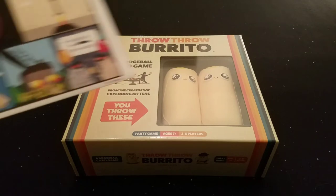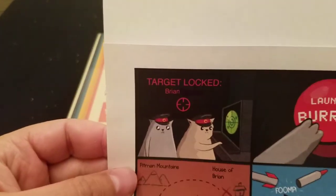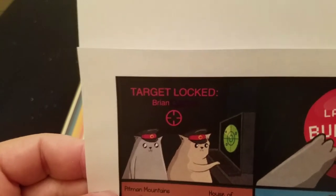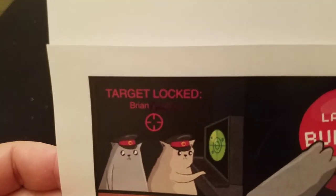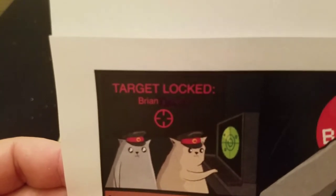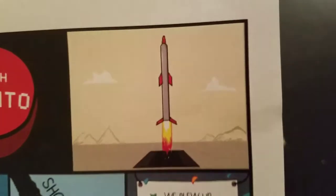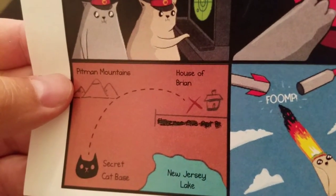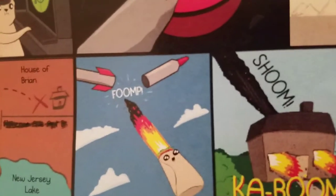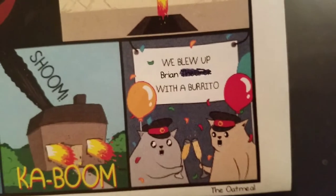Another neat thing is that the invoice — you get a little comic that goes with it, though I've tried to hide my personal info. We start with two Soviet cats, and we ourselves have two cats, Chewy and Baby Cat, who I'm sure you'll see walking across the screen at various points. Just a neat way to get a shipping invoice in there.